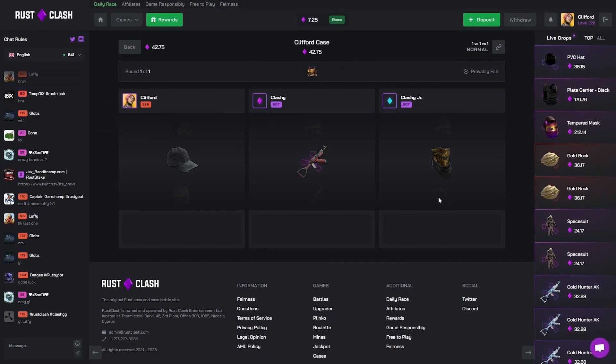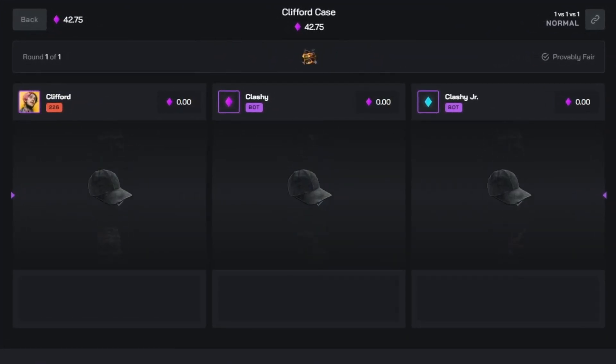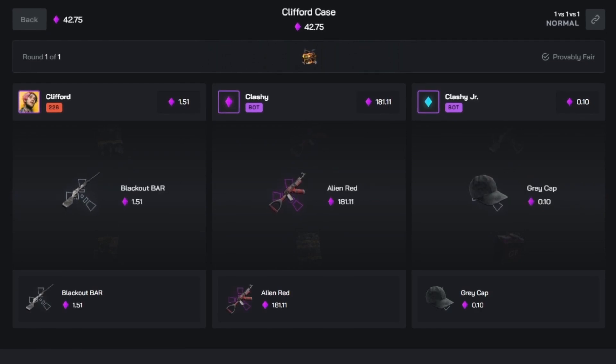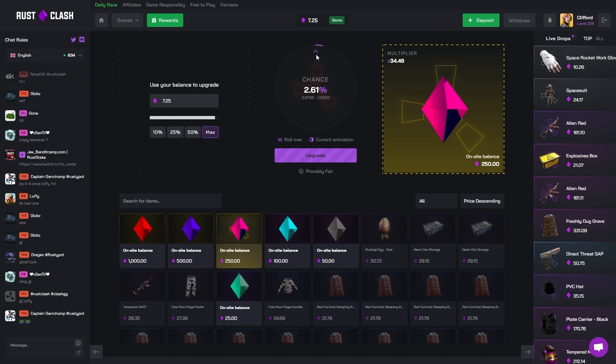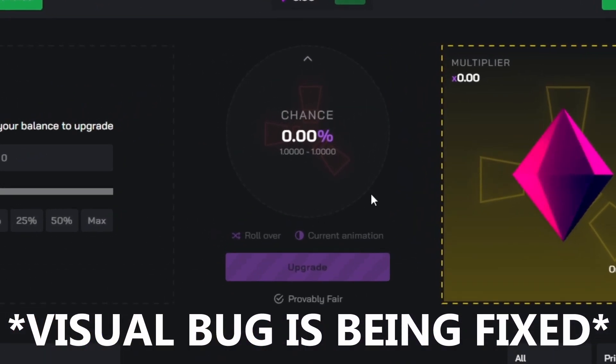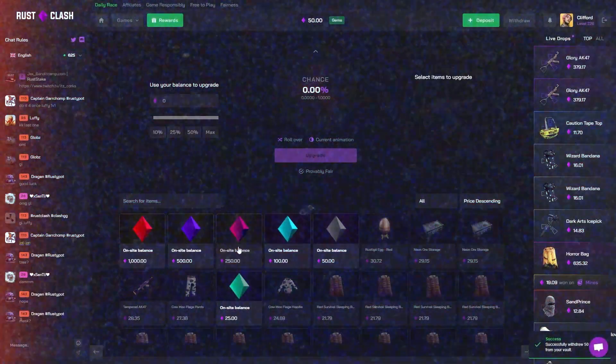Come on, just give us all alien reds — win the coin flip, or at least give me an alien red. A 2v2 might have been worth it there, just a little bit. Then we've got $7 to upgrade with and we're down our first $50 unless we hit this.